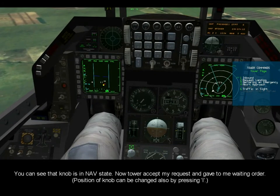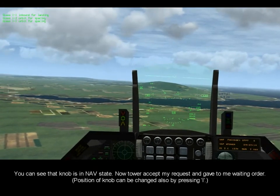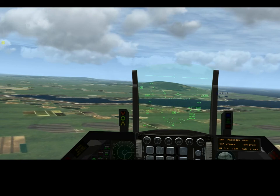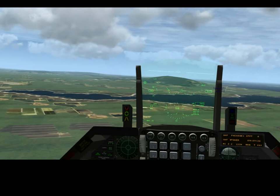Mug one-four, descend to 3000. Glass one-one, inbound for landing. Glass one-one, orbit the spacing. Glass one-two, orbit the spacing.